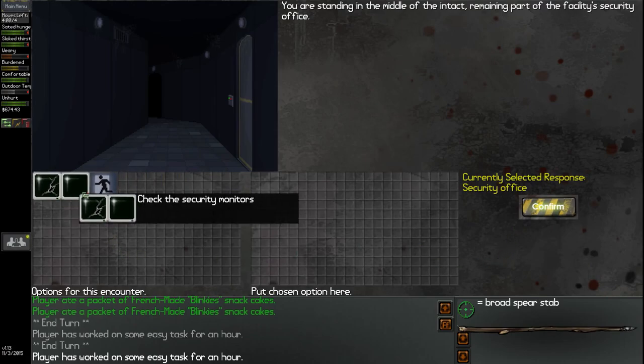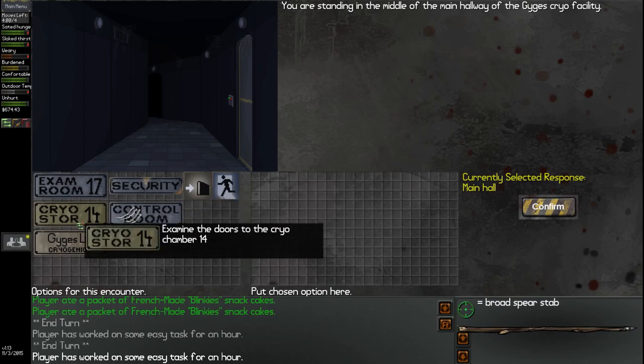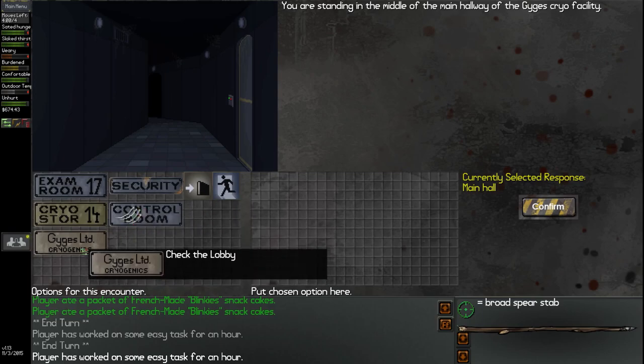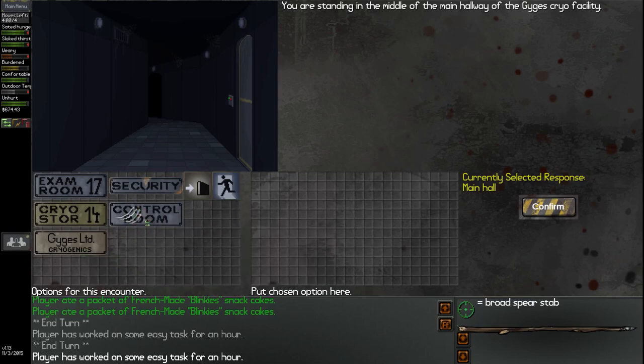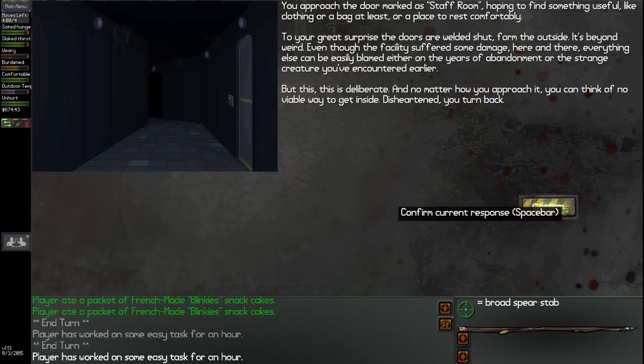We've already checked the monitors out, so let's go back to the main hall. We have the staff room, Cryo Facility 14, the control room with the dogman marking, and the cryogenics lobby as well. Let's go check out the staff room — maybe we could find some useful stuff in there.